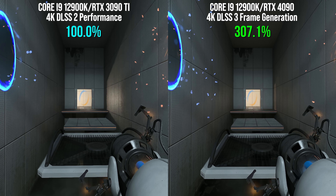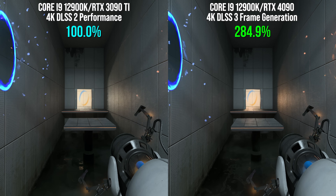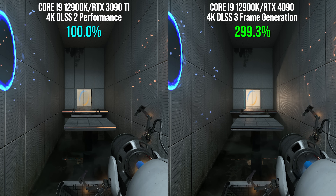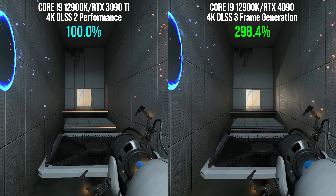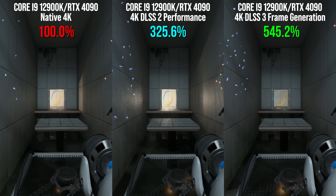Against the RTX 3090 Ti with DLSS 2, the RTX 4090 with DLSS 3 delivers a 2.91x multiplier to performance across a minute of this scene. The practical difference: the 3090 Ti delivers a great experience on a 4K 60Hz VRR display, while the 4090 delivers an even better experience on a 4K 120Hz VRR screen. More evidence that the higher the GPU workload, the more profound the impact of DLSS 3 in improving frame rates overall.